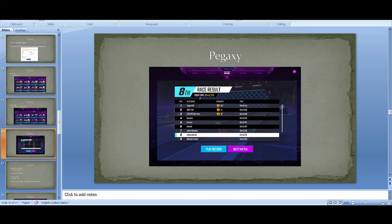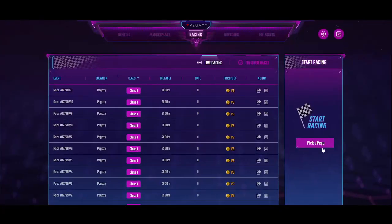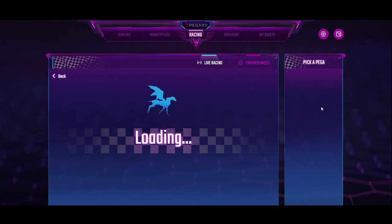In the racing game: first prize is 105 VIZ, second prize is 44 VIZ, and third is 26 VIZ. I've just taken one Pega from my scholar temporarily to do a couple of live races. In my previous video I raced and won about 100 VIZ, which was pretty nice — let's see if we can win something now.